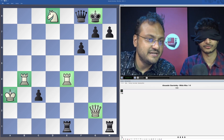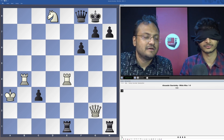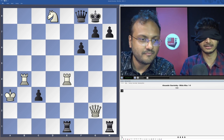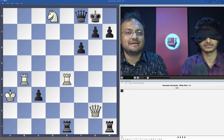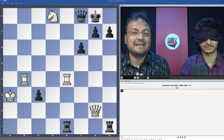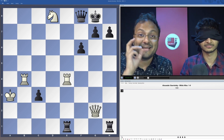Black: King g8, Queen f8, Rook e1, Rook h1, Pawn on c3, Pawn on f6, Pawn on g7, and Pawn on h7. White to play. This is a study by Alexander Stavrietsky, composed in 1999. Vidit has no idea about this position — he's going to try and solve it blindfold. This is the first video of our Fritz trainer. Let's see how he does it.